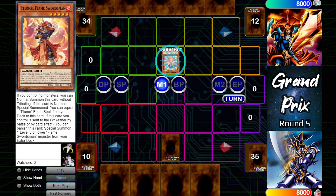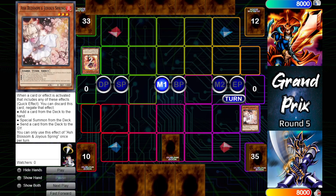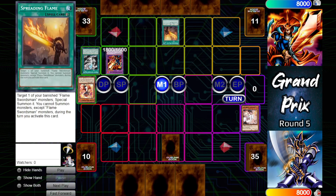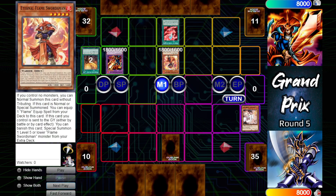Flame Swordsman will try to swarm the field. Normal summon Eternal Flame Swordsman — on summon it can equip Sword of the Colorless Flame from deck, and will use its effect to trade it in for another Flame Swordsman, but that is blocked by Ash Blossom. Eternal Flame Swordsman still gets its graveyard effect, banishing itself when it hits the grave to special summon Flame Swordsman from the extra deck. Since it is banished, can use Spreading Flame to bring it back out, and when summoned will equip with the Red Flame sword from the deck.